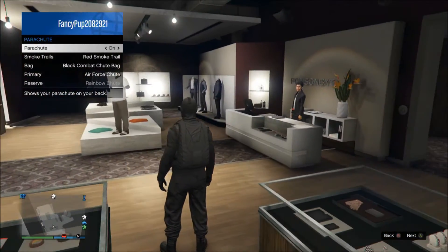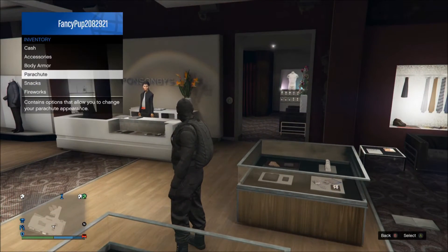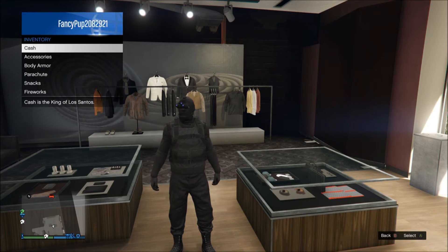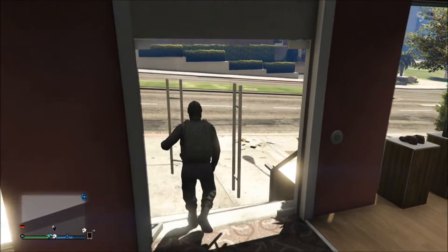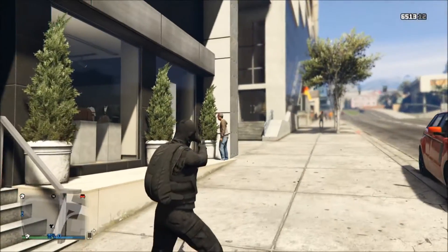Also get a black combat shooter bag from the weapon store as well, which you can buy for like 10 to 20 grand. And also put on some black regular body armor — just basically the standard one. Also you want to put suppressors on your weapon so it looks more Tom Clancy-ish. As you can see I've got a suppressed gun here.